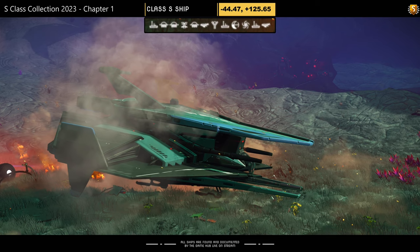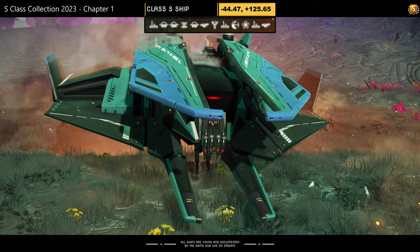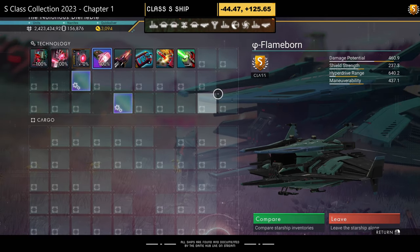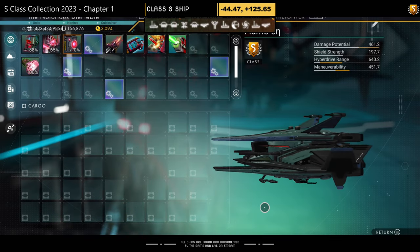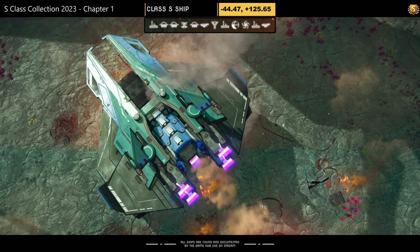Ship number seventeen, found on a live stream. Color scheme: green and blue, with fangs, mini wings on top, and extended thrusters top and bottom. Not a bad looking ship if you like the color scheme. Supercharged slots: three towards the middle initially; the fourth is on the right once unlocked. No airborne footage unfortunately, but it looks great.